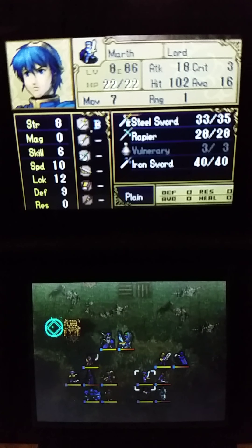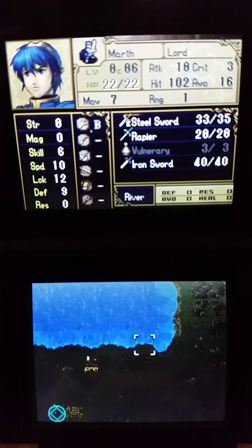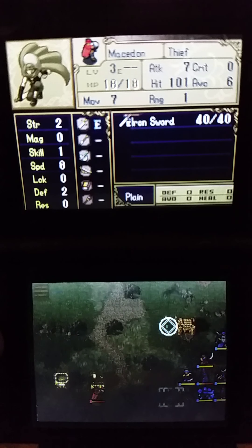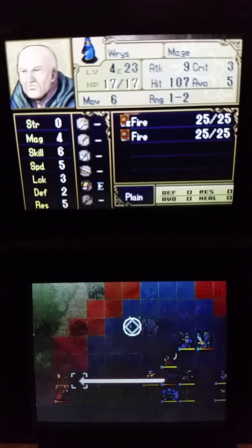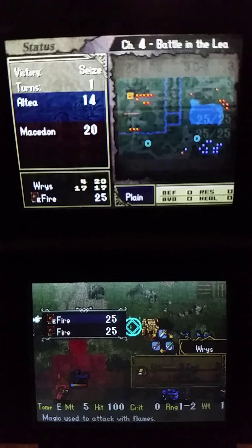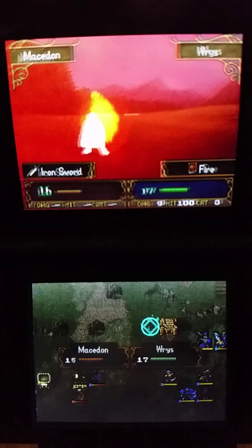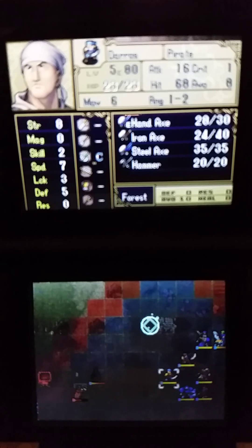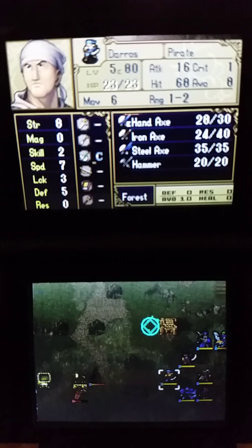By default, Marth will always take the lead. I decided to select Abel, Jagen, Kaeda, Draug, Gordon, Ryze, Ogma, Cord, Julian, Castor, Daros, Laina, and Navarre for this chapter. Barst and Fred will be staying behind.